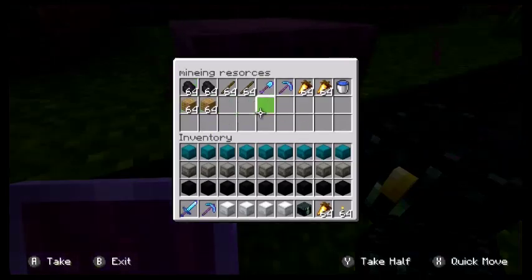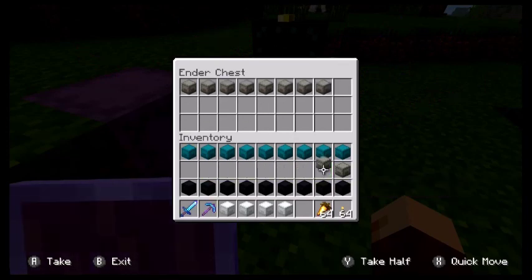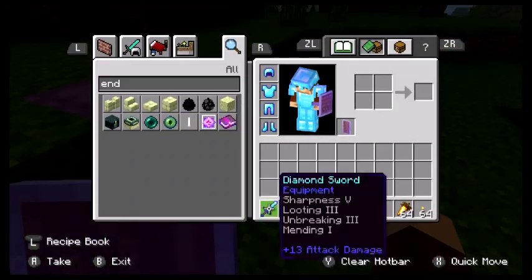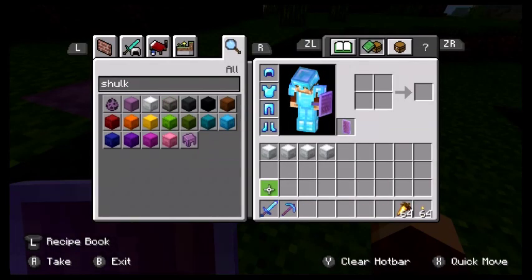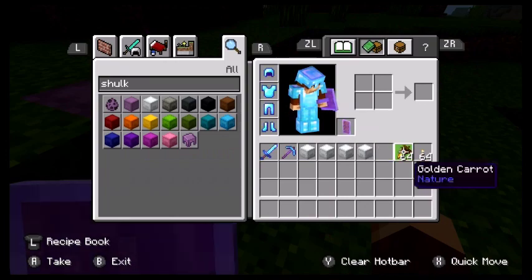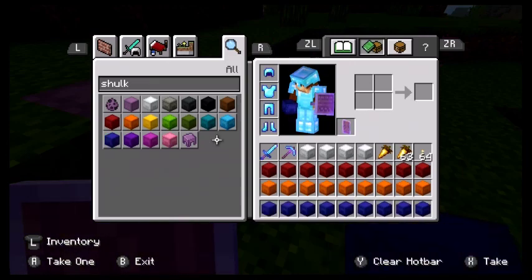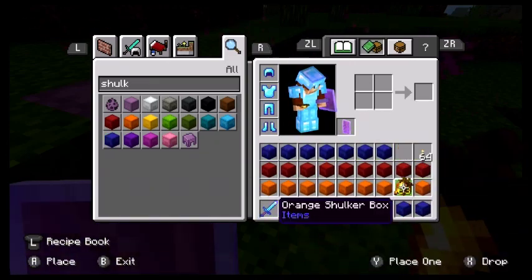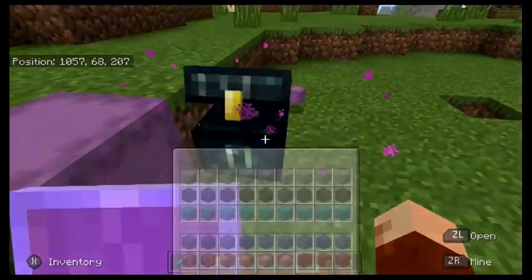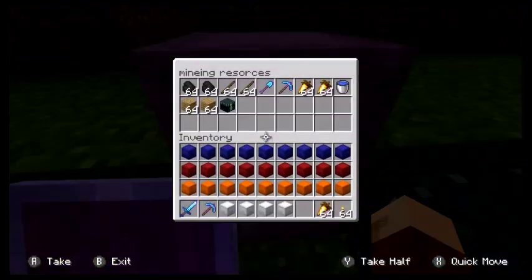My ender chest is empty right now, just wanted to check that. I'm just going to fill it with these shulker boxes and then get some more out of the creative inventory. Really the color of these shulker boxes doesn't make any difference — I've just made them those colors to make them look a bit nicer.